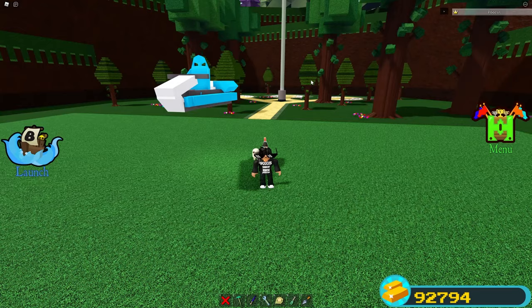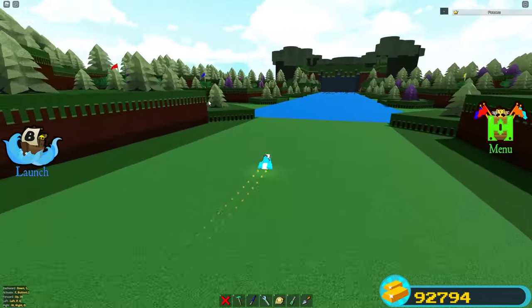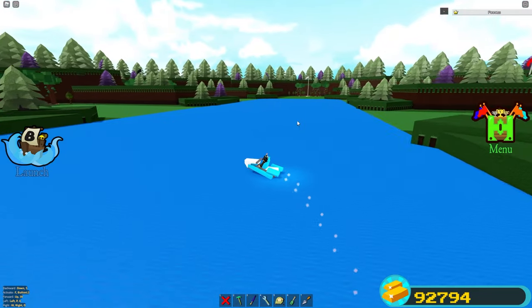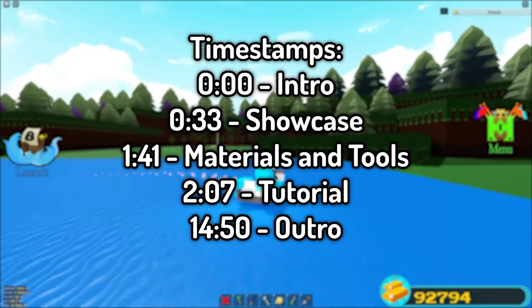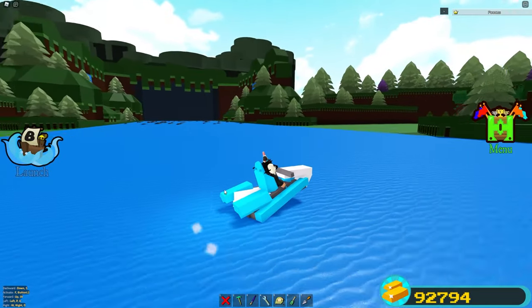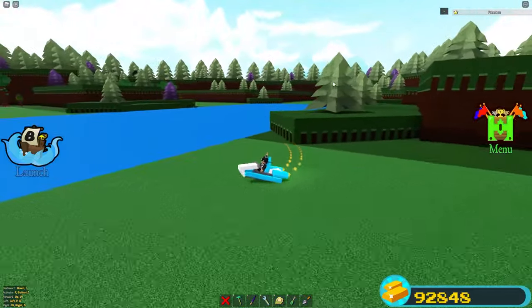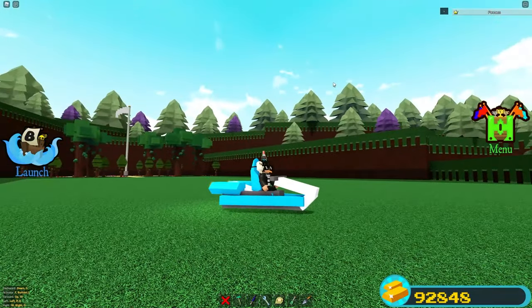We're back inside Build-A-Boat for Treasure and we have a working jet ski. As you guys saw from the intro, this thing can actually go really, really fast. It just took a few seconds to get from one end to the other. We can go pretty fast with this thing, and it has two mini little thrusters that create a big trail. As I accelerate, this jet ski actually moves up, which gives it a really cool effect.